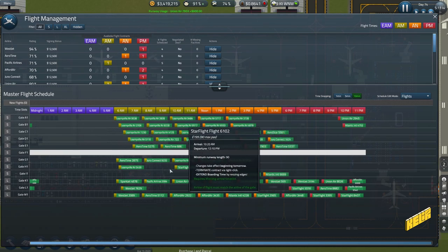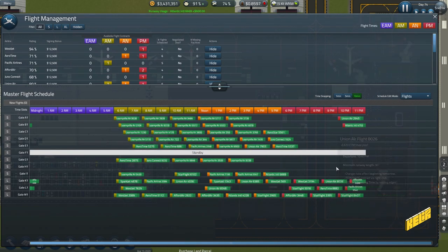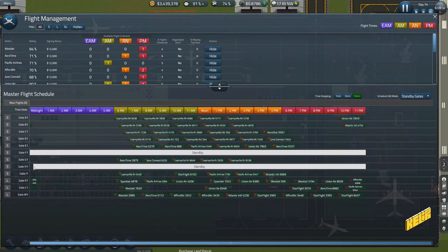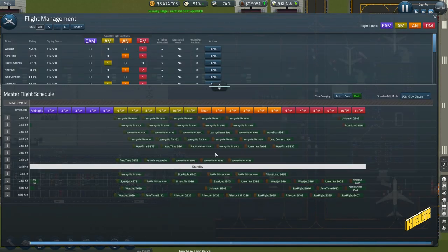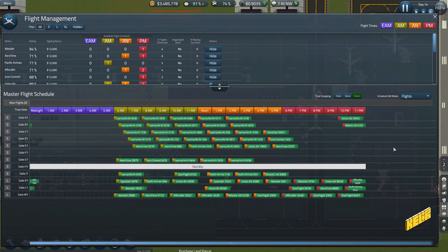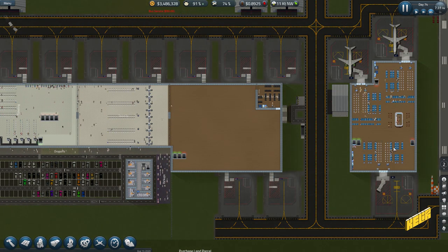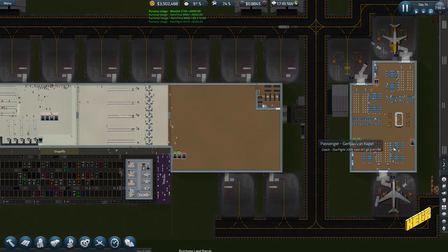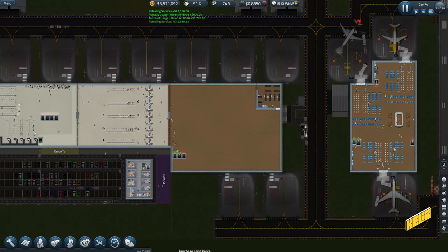Let's move this down here — it's going to take some time to get everything sorted. F1 should now be empty with nothing going on it, so I can remove the entire gate and put a large or Excel gate there. I have to wait until 11 o'clock, doing this one by one so I don't destroy anything.